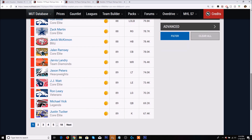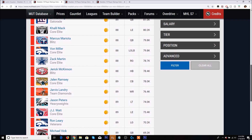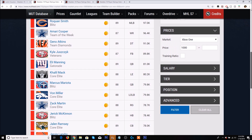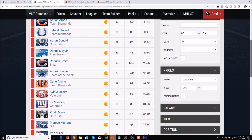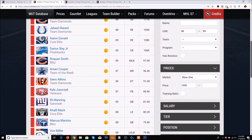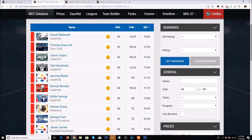Keep in mind there are 18 pages worth of cards in this pool. The odds of actually pulling Aaron Donald are probably super low. JJ Watt is 73k, Jalen Ramsey is 80k, Zach Martin is 78,000, Von Miller is 79,000, and Khalil Mack is also in there — some pretty good cards that go for quite a bit, but the odds of pulling them are probably not very high.